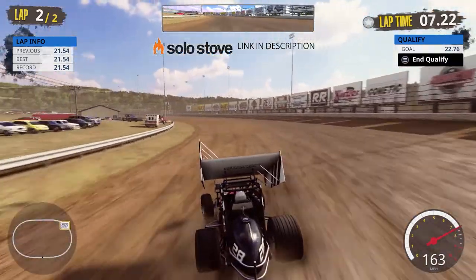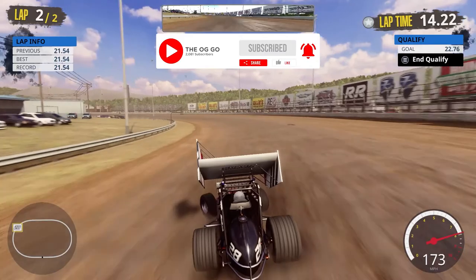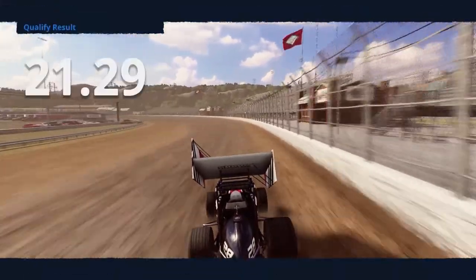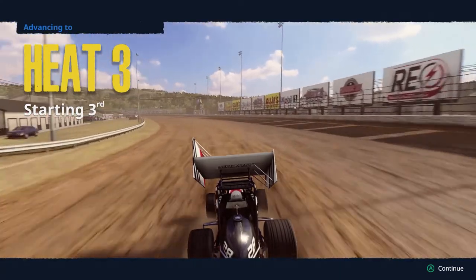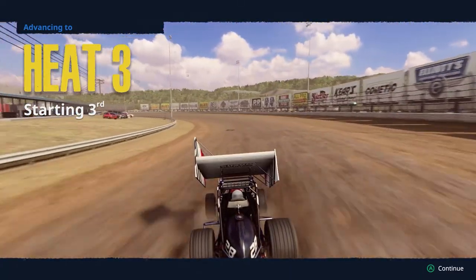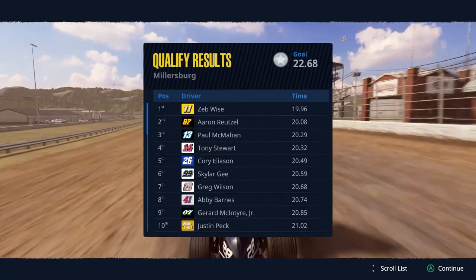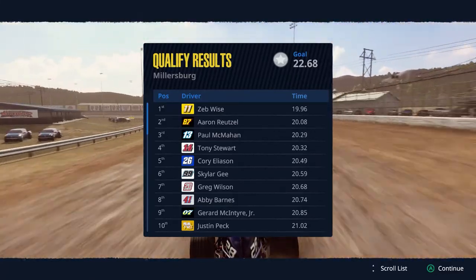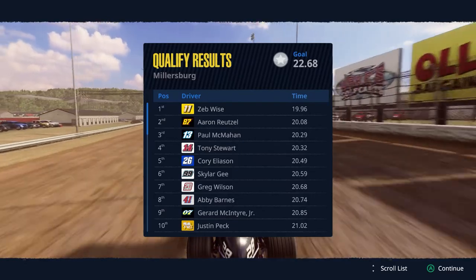You can see at the bottom right of the screen we're entering the corner at 175 miles an hour. Fun fact: the Springfield Mile in Springfield, Illinois holds a world record for fastest lap by a wing sprint car. Our fast lap is 21.29 — we qualified 13th! We'll start third in heat three after a decent qualifying effort. Zeb Wise grabbed pole with a 19.96, the only sub-20-second lap. Aaron Reitzel and Paul McMahon second and third.